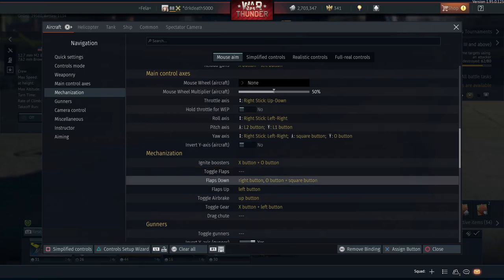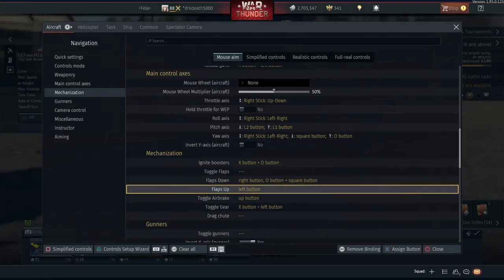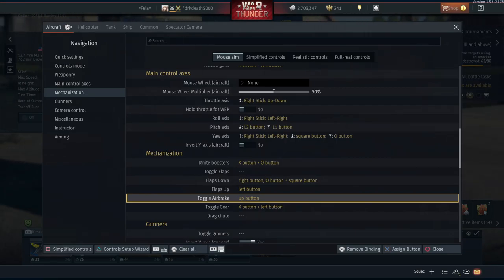I highly recommend setting up individual flap controls for raising and lowering the flaps. I know it's two bindings whereas toggle flaps only uses one, but it's well worth it. I have mine set to D-pad left to lower them and D-pad right to raise them, and I find that works perfectly fine. I've also moved the airbrake to D-pad up so it flows better with the flaps and is easier to access. Landing gear I figured is only used once or twice when taking off and landing, so it made sense to put that on the toggle with X plus D-pad left.